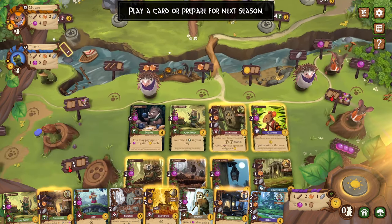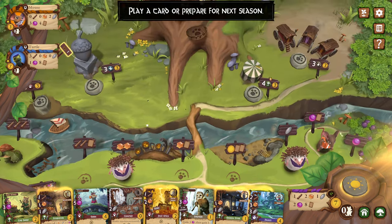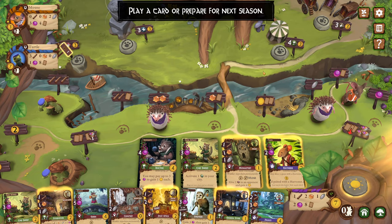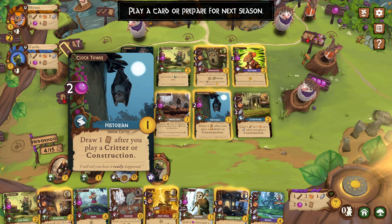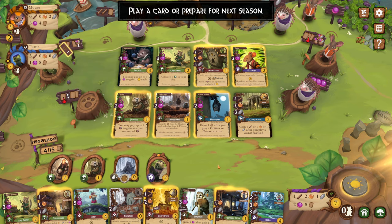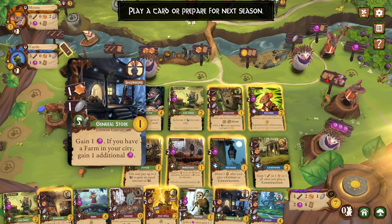The postal pigeon, the doctor — you want these guys together. There's the historian. So we can do the ruins and the historian. We've got everything set up. This one is draw one card after you play a critter or construction. That's actually kind of nice — I like that.